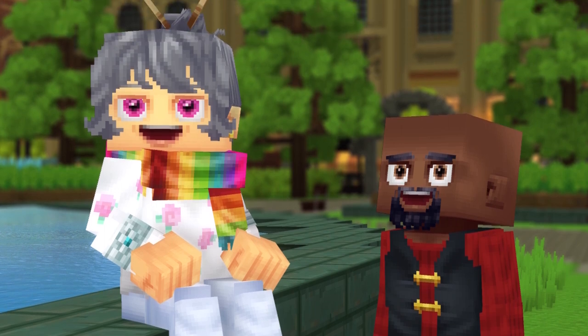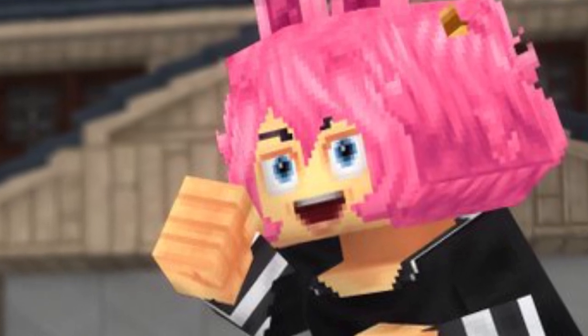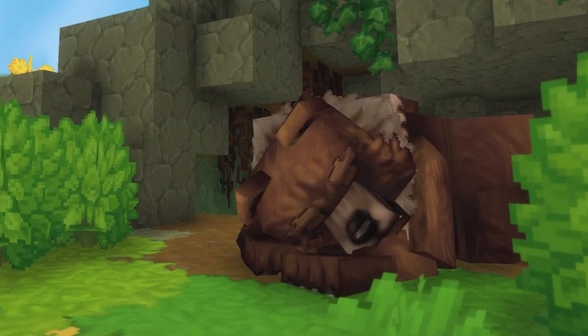First off, remember that the characters have expressions, so if they wink, the closed eye would be super obvious. They also use their eyelashes to squint, and what about sleeping characters? They would look terrifying. So this is the first problem — we need better eyelashes.